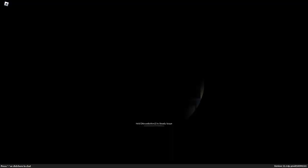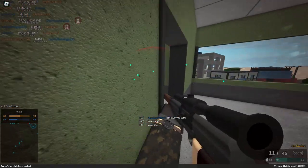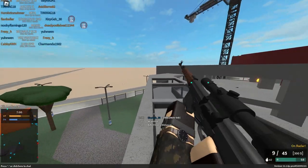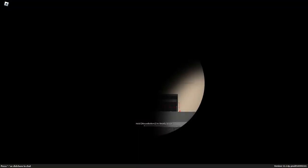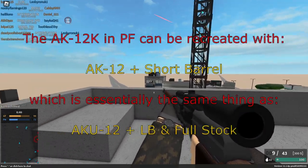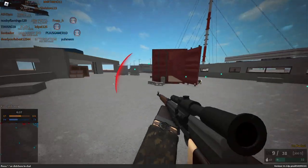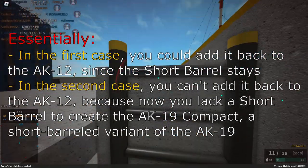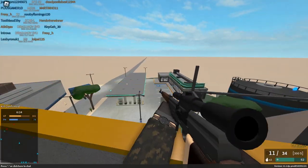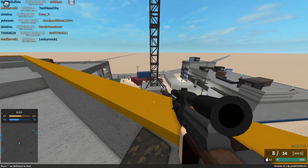Phantom Forces actually sort of had an AK-19 within it. Some of you might remember that the AK-12 had a 5.56x45 conversion — and what do you get when you put 5.56 in the AK-12? You get the AK-19. Why was it removed? I have no clue. Realistically speaking, if they wanted to add an AK-19, they could make it into a new gun. This AK-19 would boast the same stats as the old AK-12 with 5.56, effectively being an M4A1 sight grade with slightly better 3-hit kill range and slightly worse fire rate. A short barrel would turn it into the AK-19 Compact.